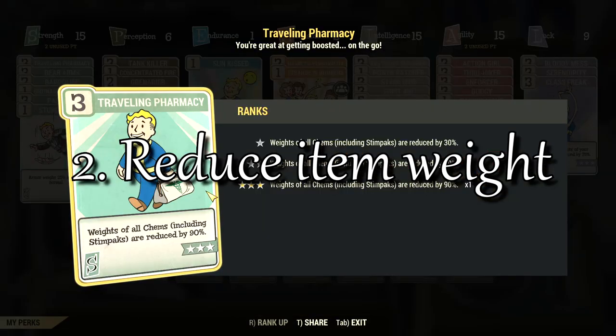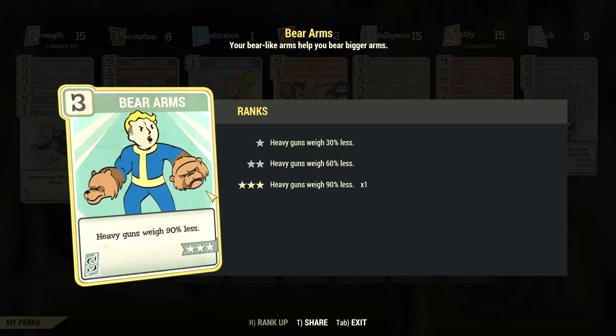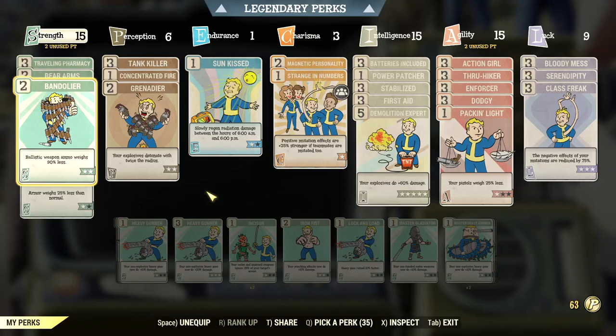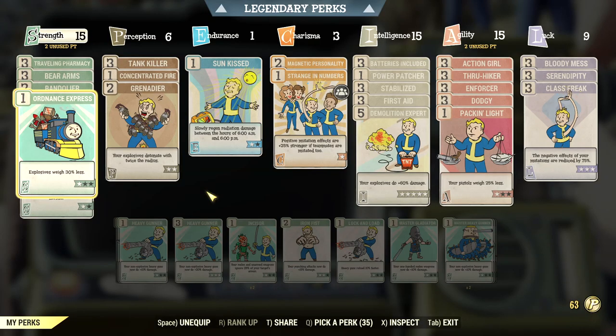So far we've covered the things you can do to increase your carrying capacity. But there are other ways to maximise how much you can actually carry. The most important of these is perks that reduce item weight — they don't technically improve your carrying capacity, but by reducing how much things weigh, that allows you to carry more with the same capacity, so in effect it's the same thing.